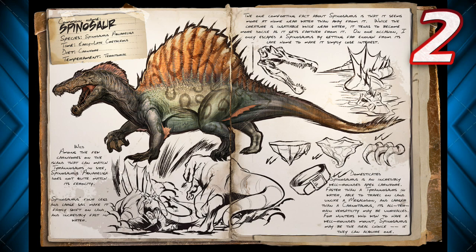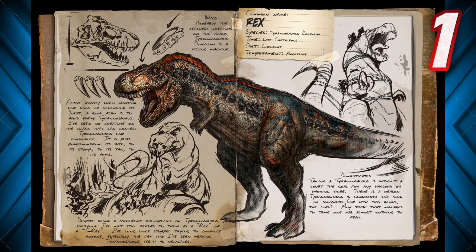Moving on to the big number 1 — you guys probably suspected it: it's the T-Rex. Complete freaking tank. It is fast, there's a crap load of damage, and it takes hits without a problem. If you beef this guy up with levels, he'll easily hit over 10,000 health and just loads of damage. It's a freaking T-Rex — you can't even argue with it. Super overpowered.